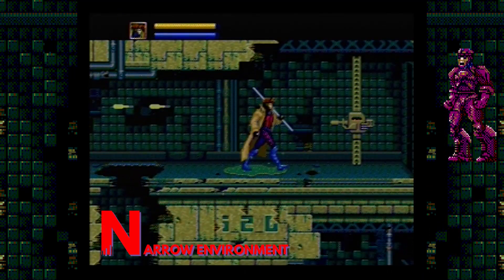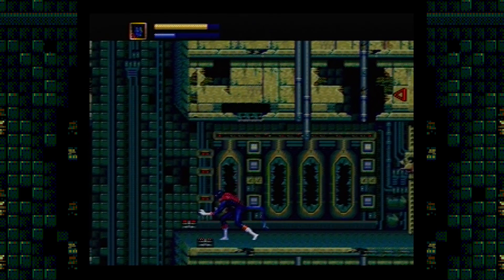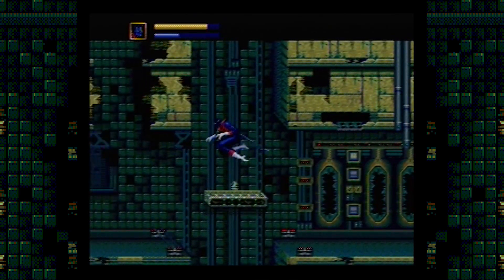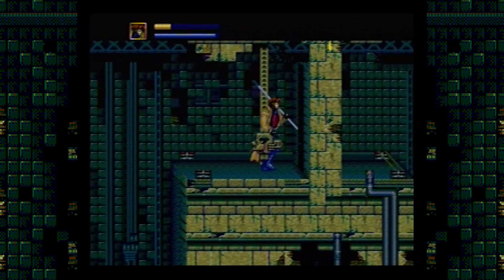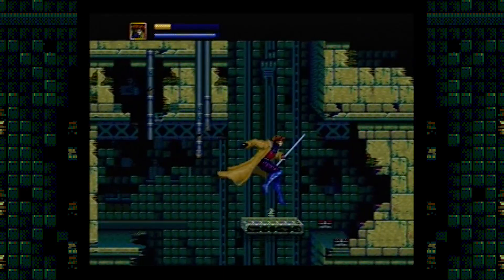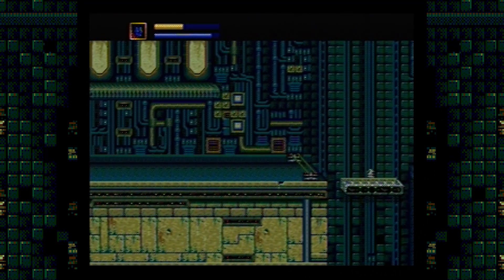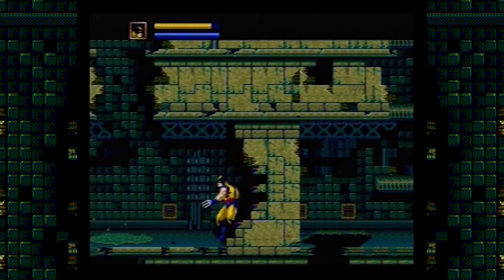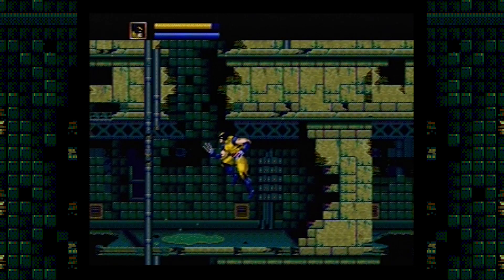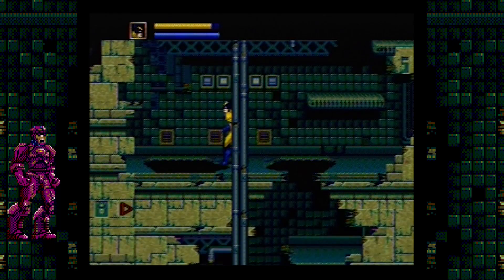Every jump you attempt in this level will make you nervous as you're hoping just to make it over the many holes and gaps in this dystopian future. The ceiling and these floor tasers may be your worst enemy in this level. For some weird reason, I find backtracking incredibly hard — maybe it's because the jumps were meant to go forward and not backwards. I'm not too sure.